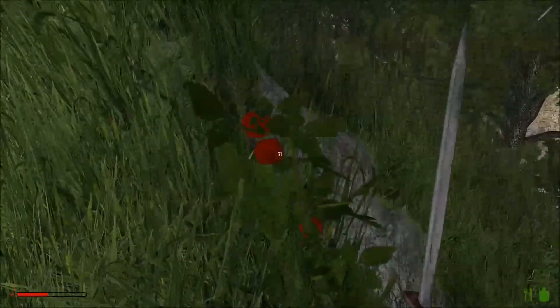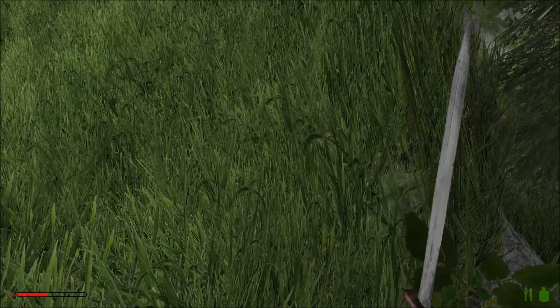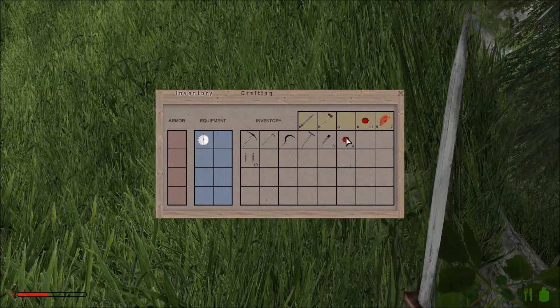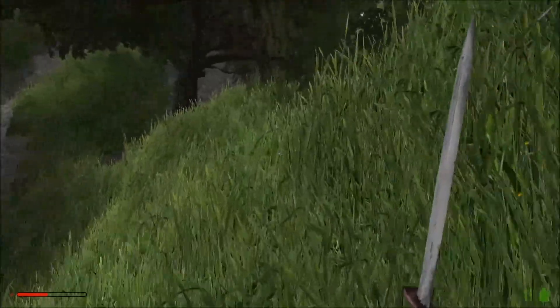Oh, a tomato! We probably don't need that, but we will take the tomatoes off it just because they are our main source of food at the moment. Oh look, we've actually got a full stack. I don't mind stockpiling — that's all to the good.